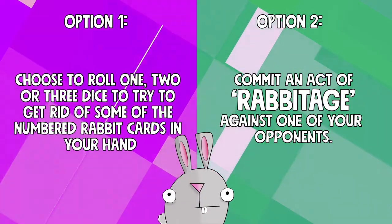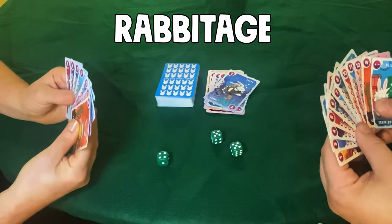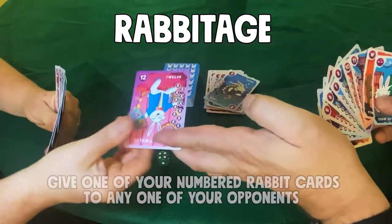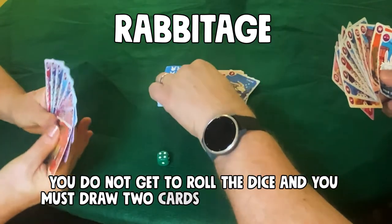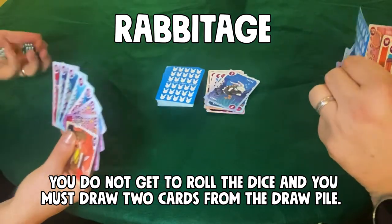Now let's talk about option two: rabbitage. To rabbitage another player, give one of your numbered rabbit cards to any one of your opponents. If you choose to rabbitage another player, you do not get to roll the dice and you must draw two cards from the draw pile. Play then passes to the next player.